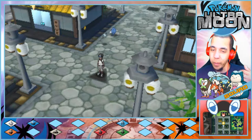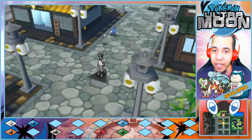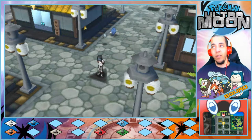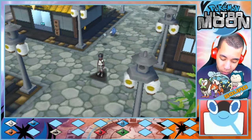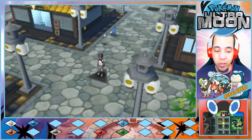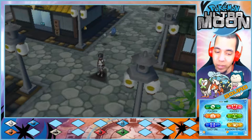In today's episode we're going to walk into this building to the top left of our screen and then we're going to head back to the library and talk to Lily there. So if you're excited for more story progression make sure you hit the like button down below. Do subscribe if you're new. Let's go ahead and get into it.